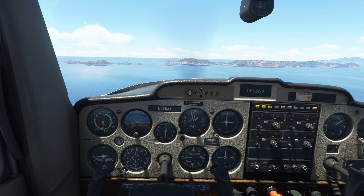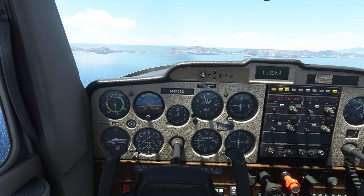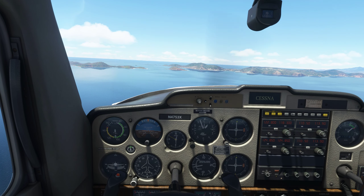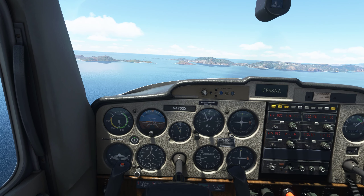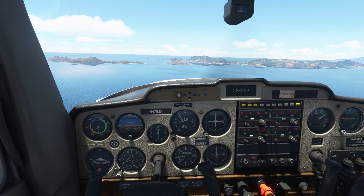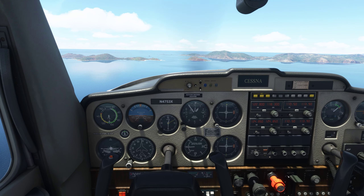We're going to go up to Argyle International, which is in St. George. J.F. Mitchell, in the Grenadines — elevation 15 feet above sea level, runway 1-2, 3,690 feet. Let's check the power — need to add a little bit here.